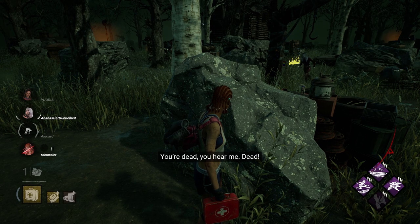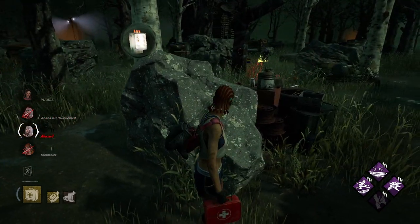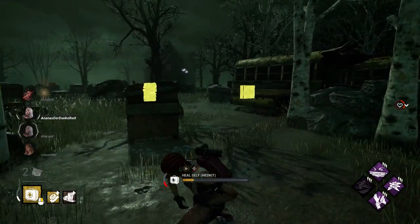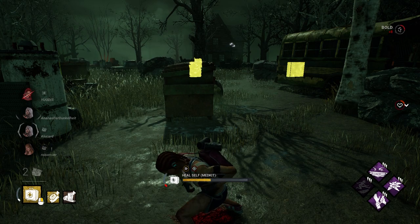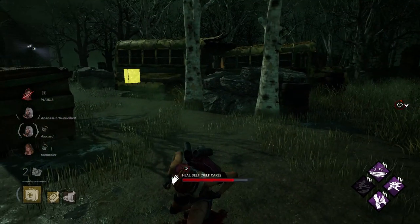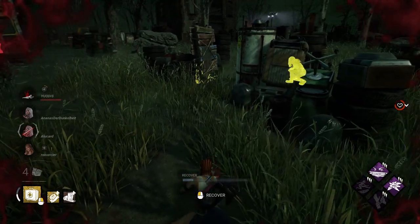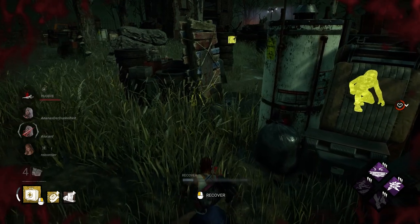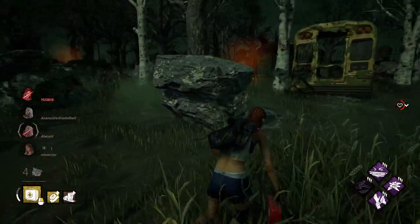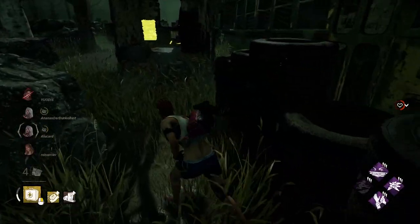Last but not least, the final OP build of 7.6.0. Running Self-Care on Survivor has been a standard pick in the past, and it's slowly regaining popularity. Self-Care in combination with Botany Knowledge is becoming popular in Asian regions, as the nature of the build offers a slower but safer approach to winning games in Dead by Daylight. Combined with Lithe and Windows of Opportunity, there will be opportunities throughout the match to successfully drop off chase and heal yourself. This build is quite strong as you don't need to rely on your team to heal you, making it reliable for solo queue. The item is a First Aid Kit with Self-Adhering Wrap and Bandages.